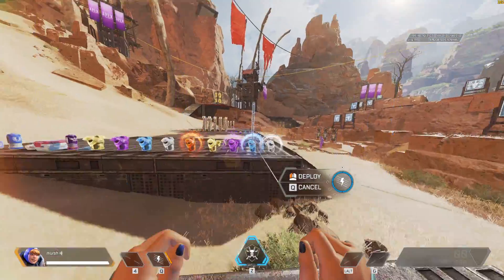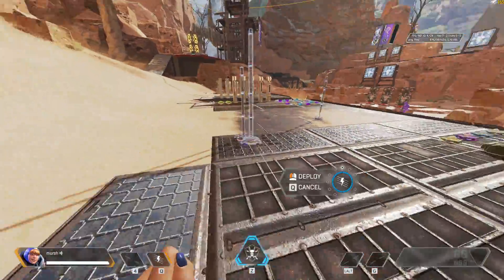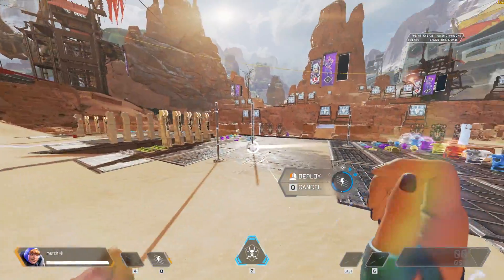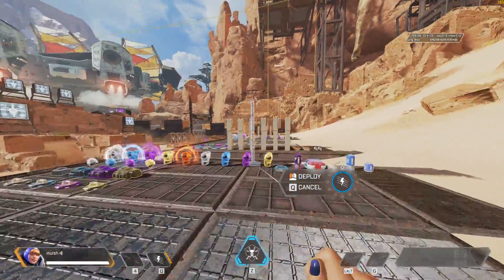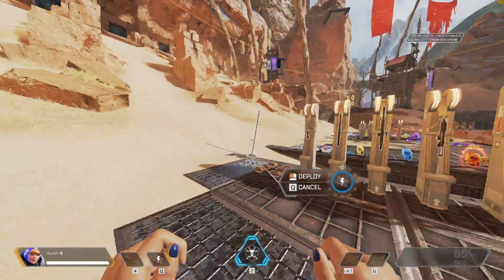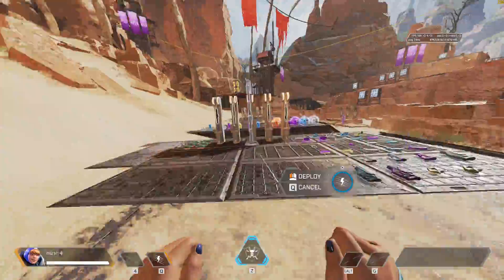A few months ago, I put a post onto the Wattson main subreddit about one of my fences deploying instantly, instead of playing out the little animation of the pylons growing out of the ground before fully activating. Nobody really took mind of it, and it was just chalked up to server lag or something. Well today, I found out the exact cause of it and how to replicate it consistently.